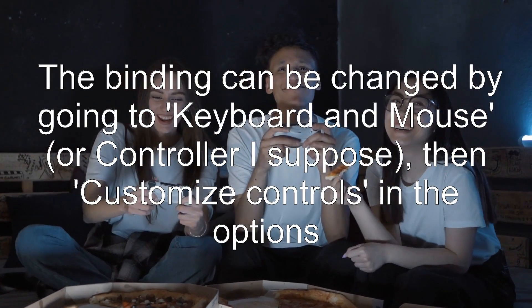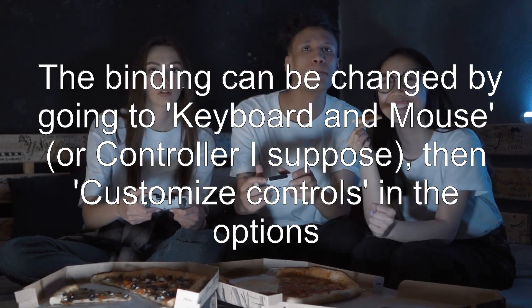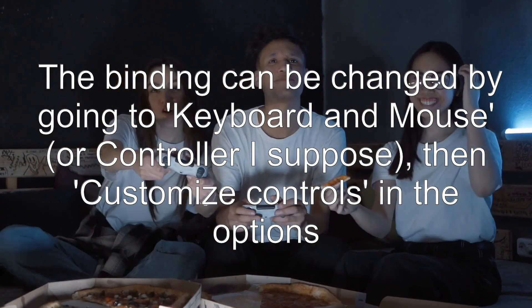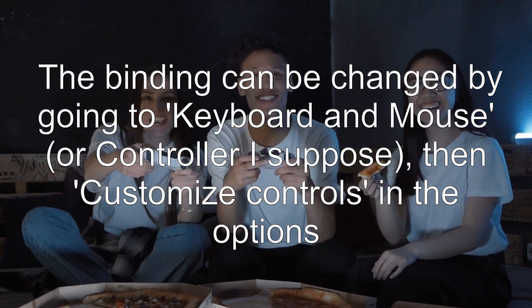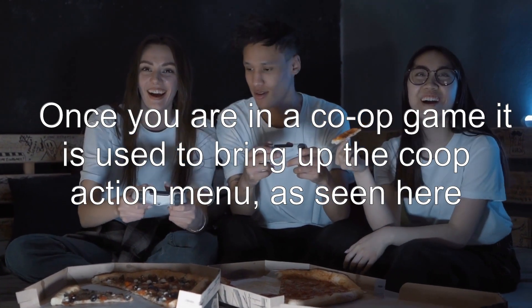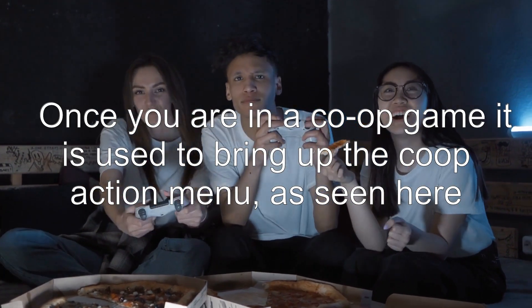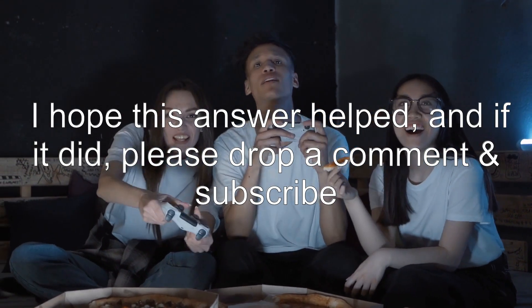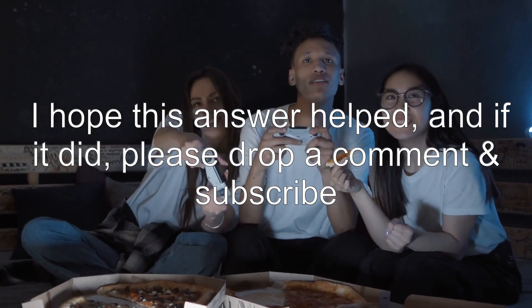The binding can be changed by going to keyboard and mouse, or controller, then customize controls in the options. Once you are in a co-op game, it is used to bring up the co-op action menu, as seen here. I hope this answer helped, and if it did, please drop a comment and subscribe.